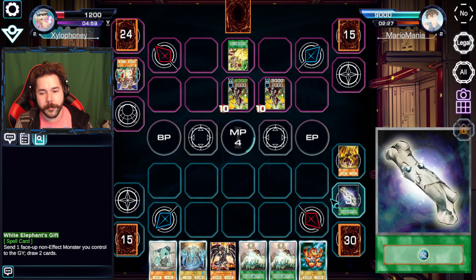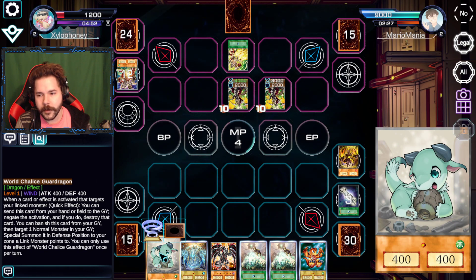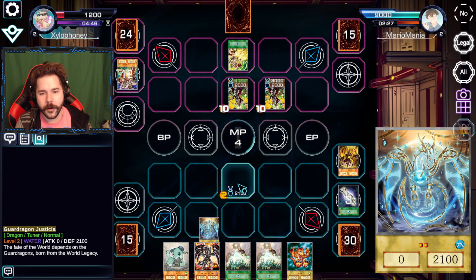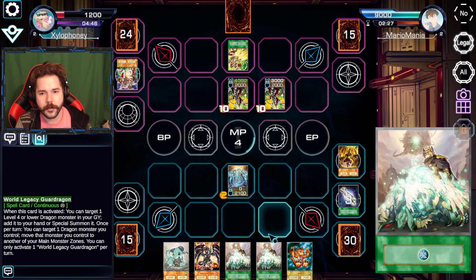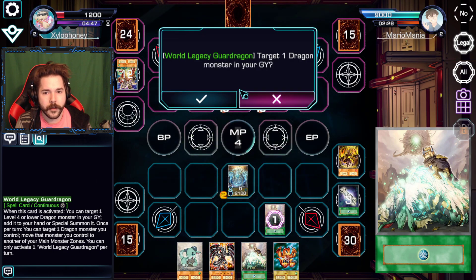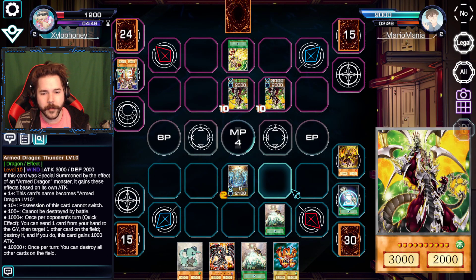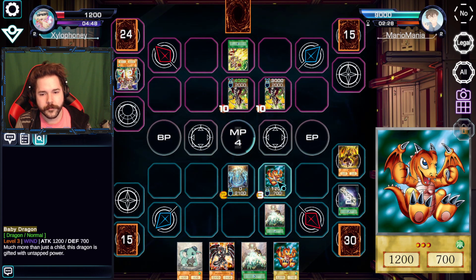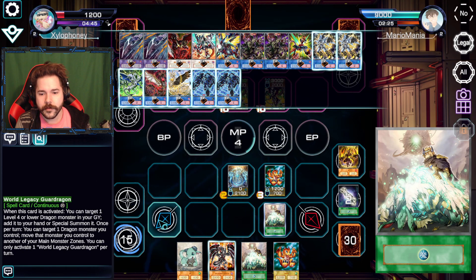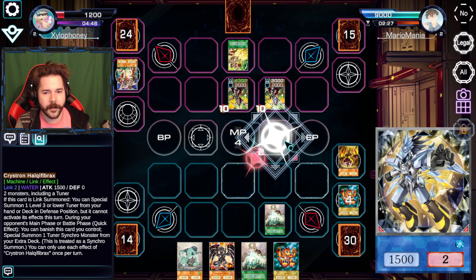Alright, we started off with another Baby Dragon — that's nice. I really want to get that guy discarded, but I don't know if I can. So let's put out Guard Dragon Justicia to start things off. Now let's start with this play — we'll go for this. Get a Baby Dragon back to the field, because you know it's a Baby Dragon deck, so we gotta run the Baby Dragons.